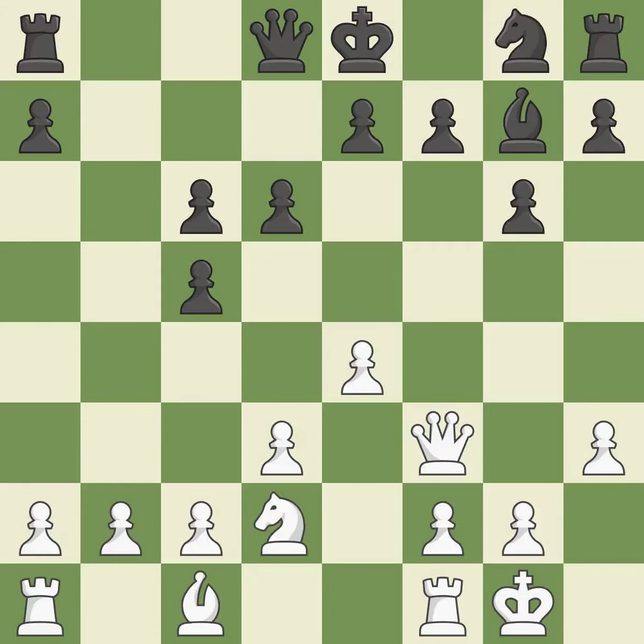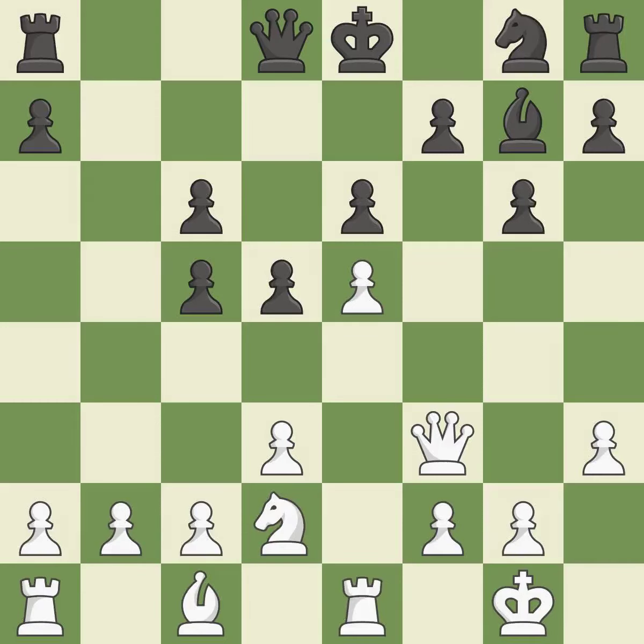A knight is developed from its starting square, activating it. Although the score was nearly equal, white now has the upper hand. This reveals an assault and puts a pawn in danger. This deters an assault on a pawn that is weak. This defends the attacked pawn. A knight moves out of its beginning square and into the action.